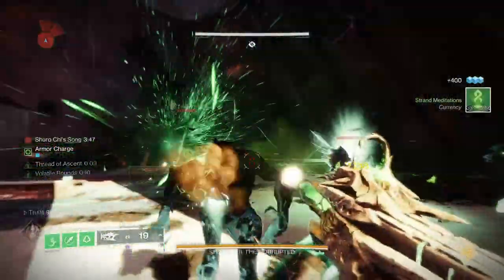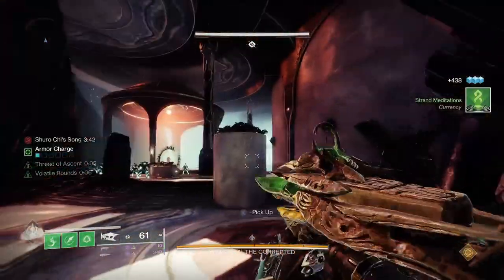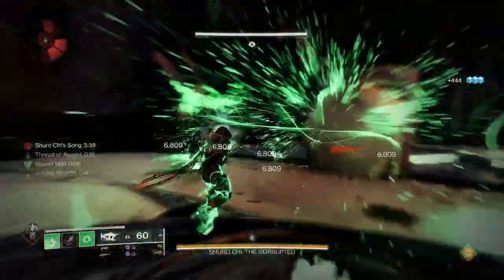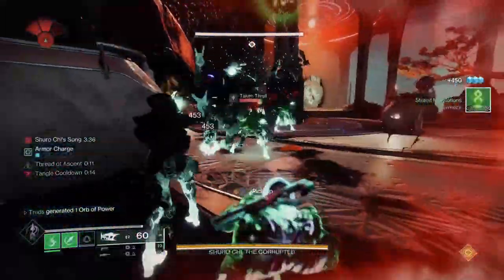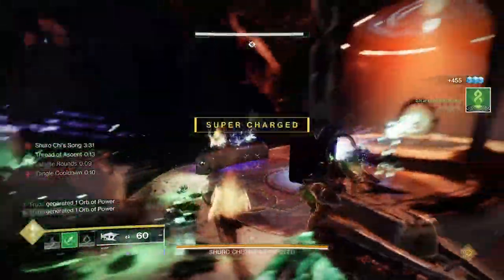Yes, this is an ideal scenario whereby a million Shadow Thrall converge on you out of nowhere and you somehow miraculously ended up at Shuro Chi, but the proof is in the pudding and you can take this setup anywhere you go. This works well on all classes — I've been enjoying it the most on the Threadrunner, mainly thanks to the new exotic helmet.